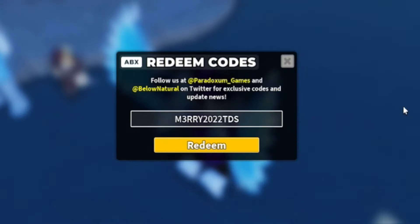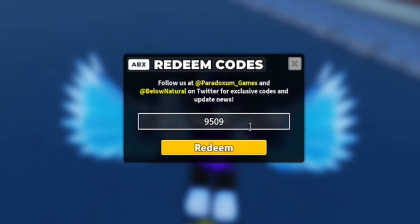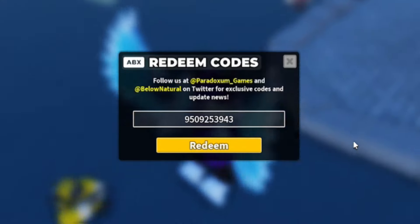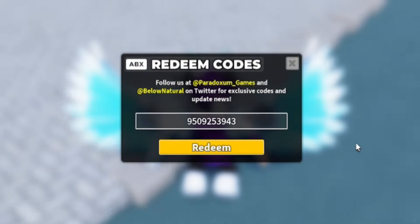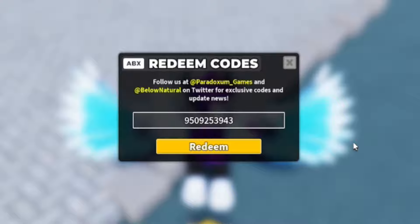Next, redeem the code 9509253943 — 9-5-0-9-2-5-3-9-4-3. Redeem that code and it should give you more rewards, which is pretty cool.